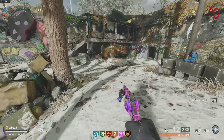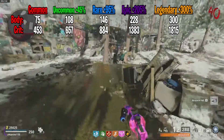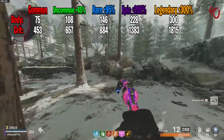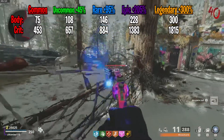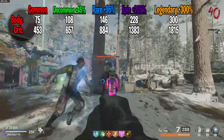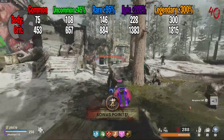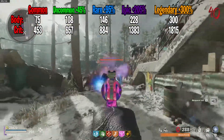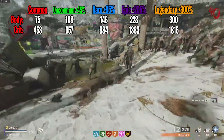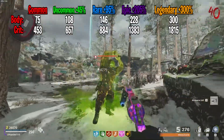Now let's talk about the increases per rarity. The green or uncommon rarity deals 45% more damage than your loadout weapon, so body damage would be 108 and headshot damage would be 657. The rare or blue rarity will deal 95% more damage than the loadout variant, so the damage is 146 and the headshot is 884. Epic or purple will deal 205% more damage, so it'll be 228 to the body and 1383 to the head. And the orange or legendary will deal 300% more damage, so it'll be 300 to the body and 1815 to the head.